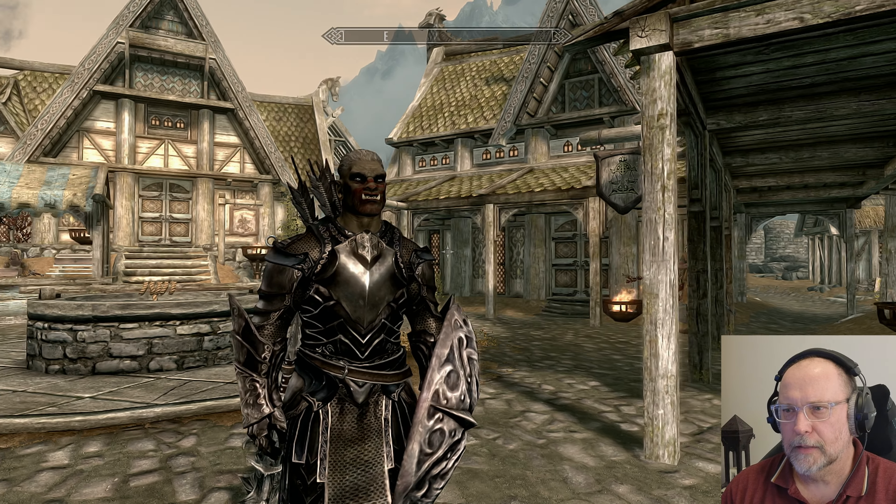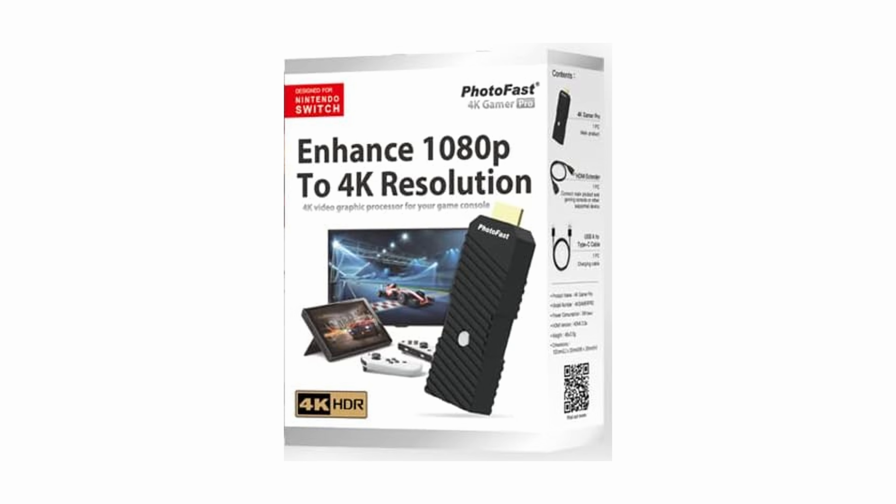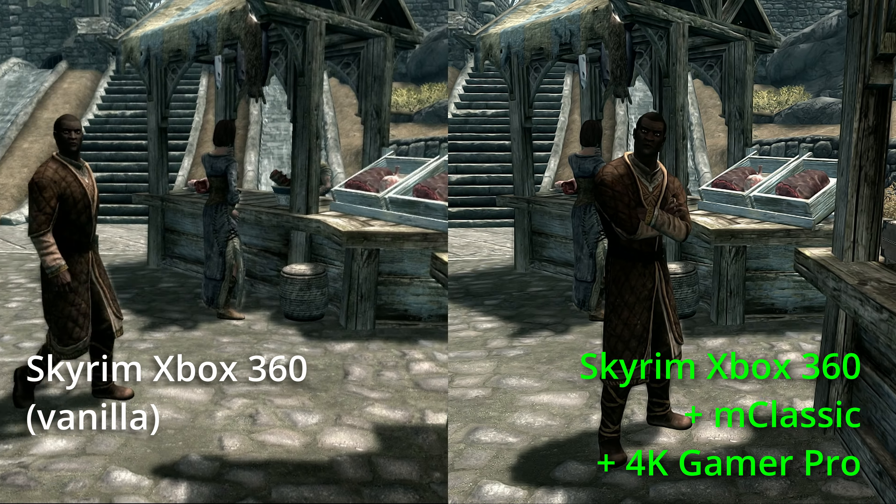It was quite refreshing playing this original vanilla version of Skyrim. My quest log is not bloated with Creation Club content or DLC quests, and there were no constant visits by the Courier or attacks by the Dragon Cult. I found my old character from 10 years ago — a level 44 Orc using heavy armor, mace and shield. Because we're using the Xbox 360 version, gameplay footage is only 720p, so I've attached a Marseille M Classic dongle to add anti-aliasing, and I'm also using a 4K Gamer Pro to upscale the image to 4K.